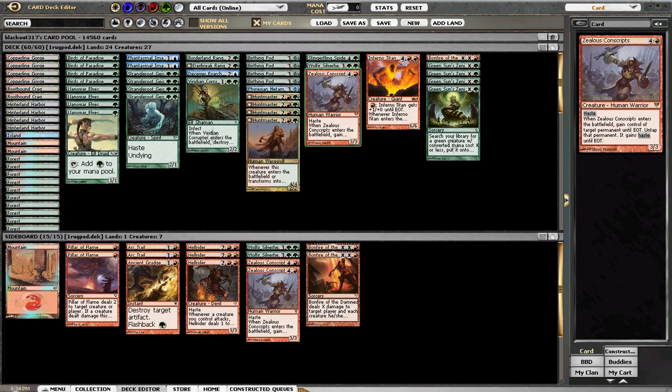I probably wouldn't bump Conscripts up though. Wolfir Silverheart is still another mize I think you need in the deck to kind of go big. Stinger Fling Spider, although in theory seems good, didn't seem that amazing — I never really wanted it. It's a little bit slow, so he would probably go back to the board.